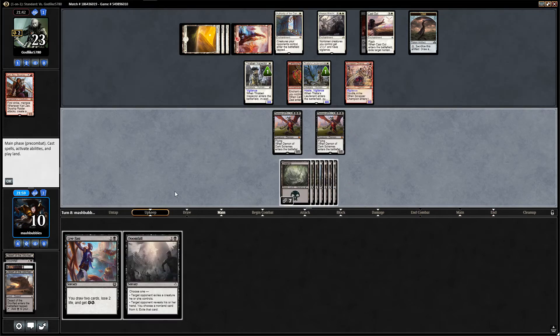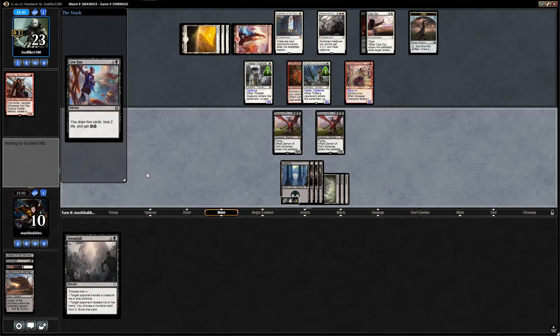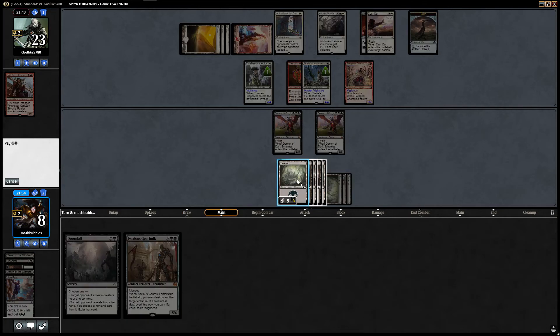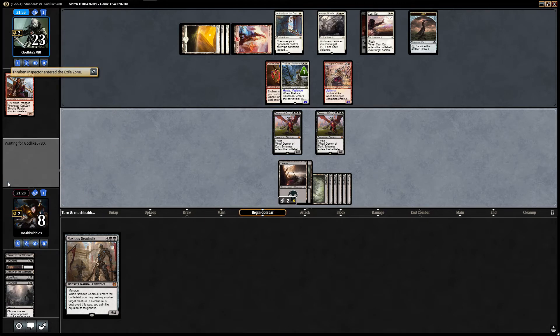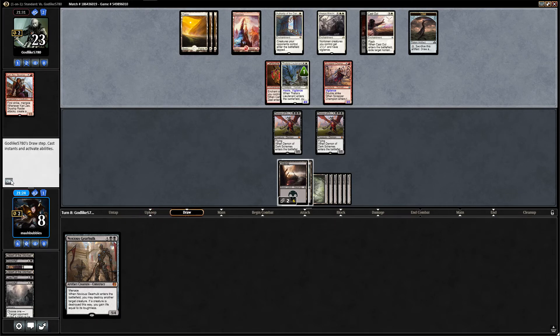We want removal — we've got Doomfall. They can exile one of their creatures, which is obviously what we're going to use it for. I think we play Live Fast first: draw two cards, lose two life, get to play a land. Target opponent exiles one of their creatures. We've got Noxious Gearhulk next turn as well — we need four energy and three land to do that. That gets rid of one creature so we've got two blockers left. Noxious Gearhulk to come down next turn if we survive against this red white humans deck.